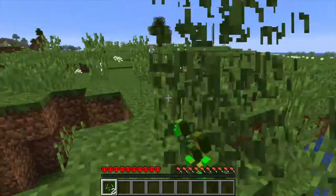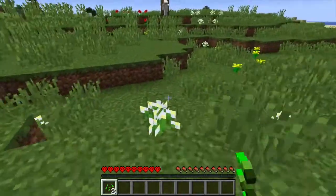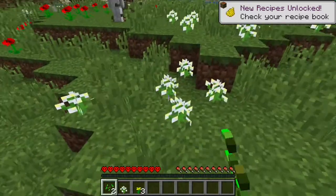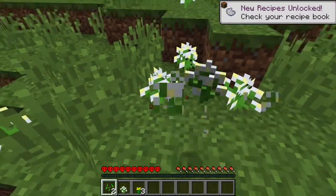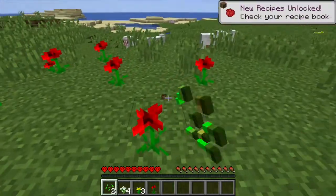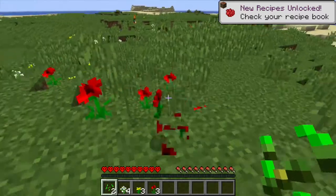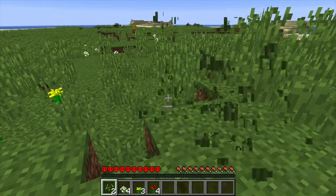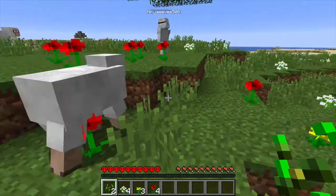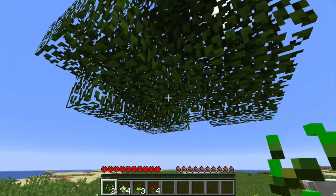We're gonna have to showcase the Update Aquatic. I've got a very good idea for an elevator thing, although knowing me I won't have time to build it. Did you know you've got a crafting book for the furnace now — like a smelting book? Yeah, they've added that in Update Aquatic, I never knew that. I'm just gonna go — oh it was a zombie!